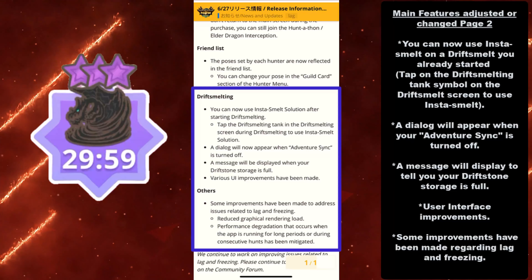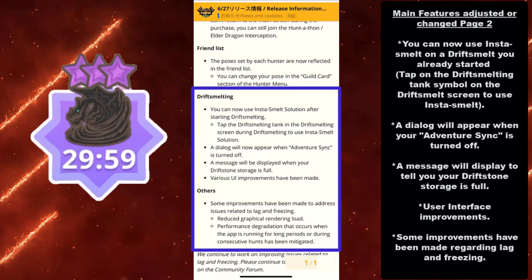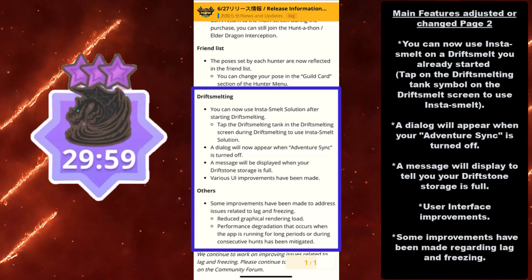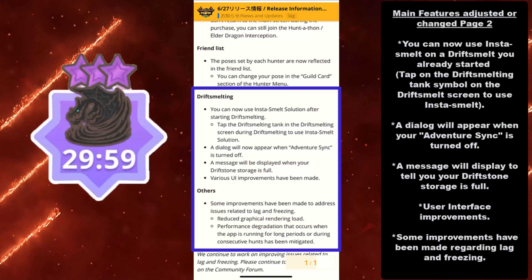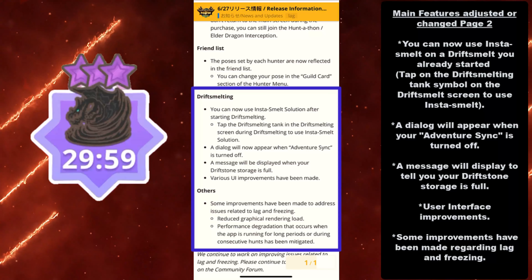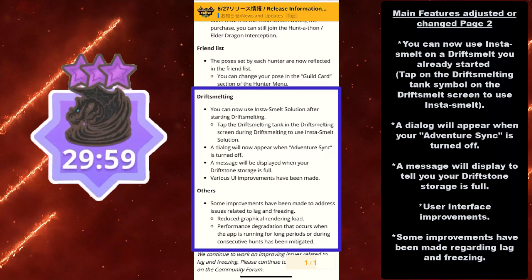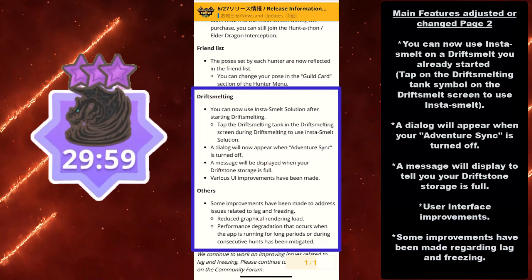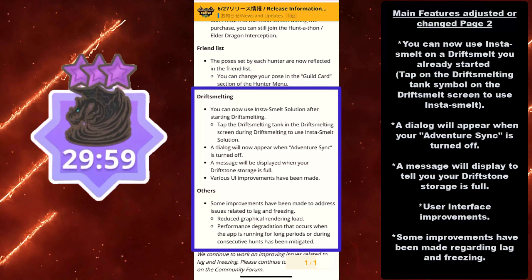A message will display to tell you your Drift Stone storage is full, which is really good. I usually have to manually check how many Drift Stones I have when going for a full Smelt build to see if I'm at 10. There are also some user interface improvements — if you do Drift Smelting, you will now see the skill display its entire description instead of just the skill name itself. For newer players, this is great: you can see what Weakness Exploit does at level 1, for example.